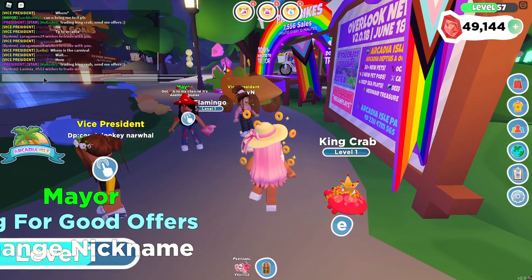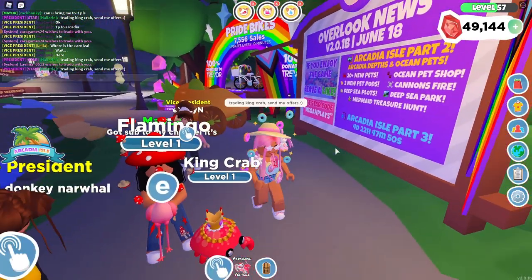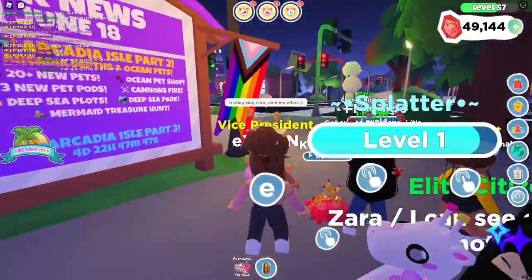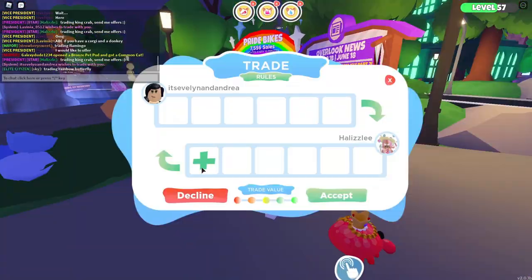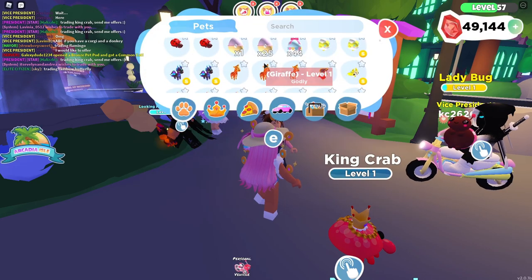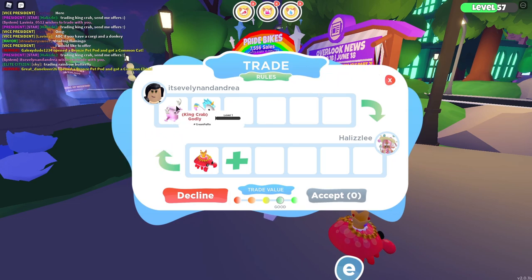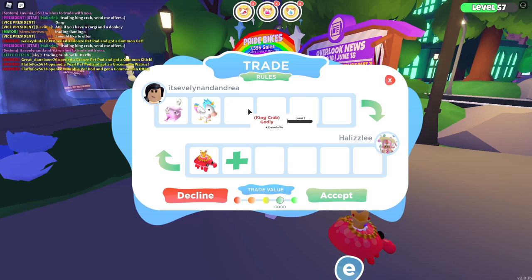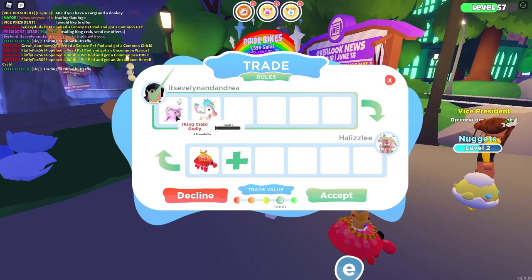Oh, I love this girl's outfit. She looks like a mushroom — how cute. I love the red accents and everything. Trading king crab, guys, send me offers. Alright, so we did get a trade request from It's Evelyn and Andrea. Let's put our king crab down. So they're offering a godly tooth pet as well as a godly alicorn, and it says good. That might actually be a fair trade just because the tooth pet is a godly Halloween pet which is out of the game, and the alicorn is still in the game. So I think I'm going to politely decline this.